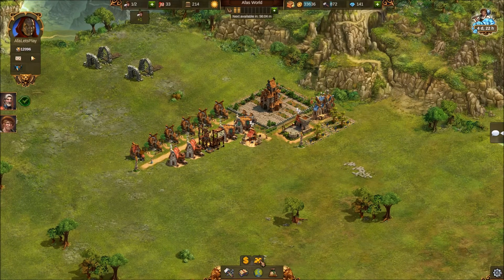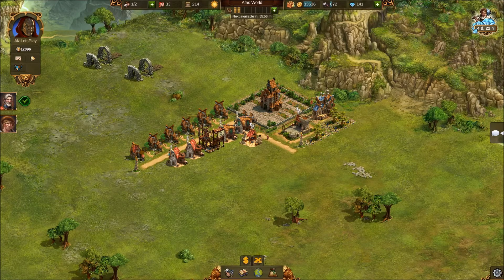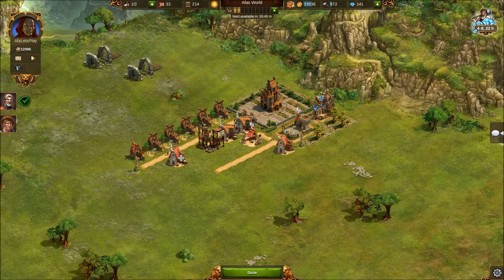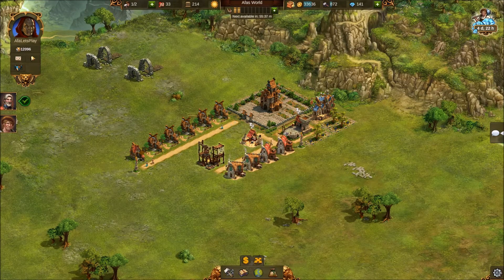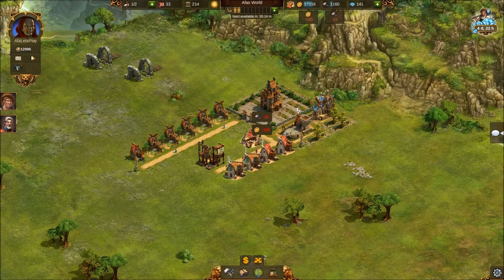We're going to move these workshops so we can keep all our different buildings together. It looks a lot cleaner and it's easier to see everything - when we've got all our residences together we can collect all the coins really easily. We're starting a steel manufactory production - it's a three-hour cycle costing 120 gold and 12 supplies. Remember: production goods cost resources to make, whereas workshops and houses give us supplies and coins for free.